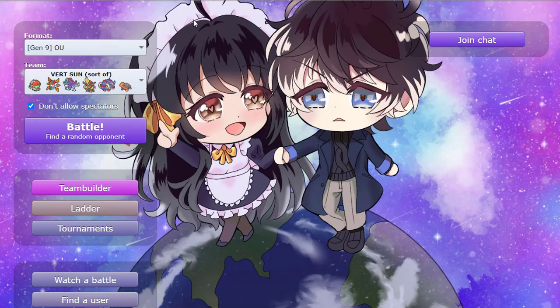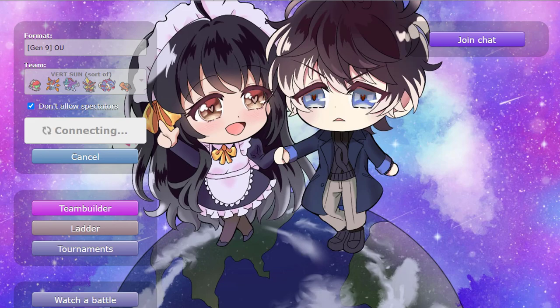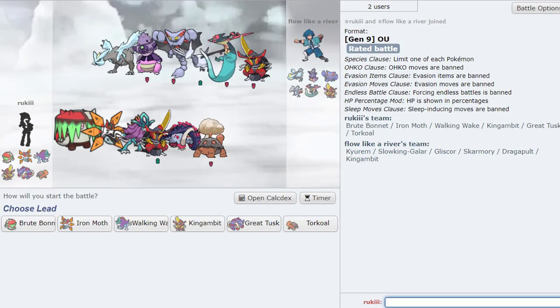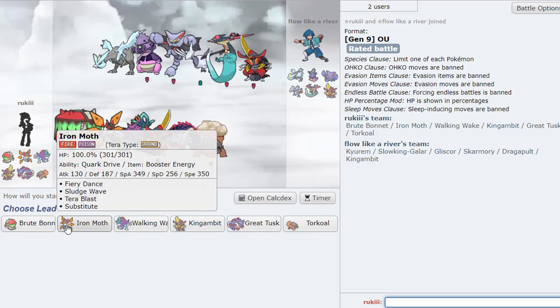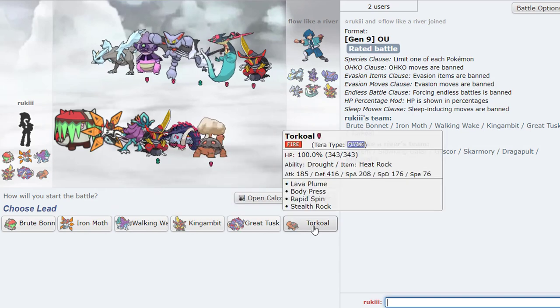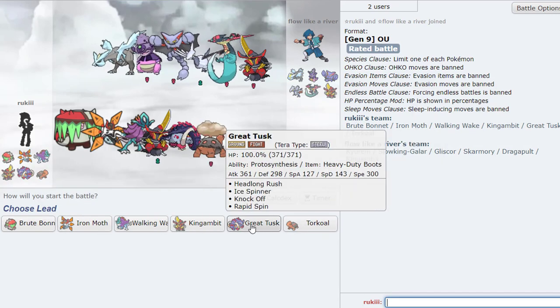We're up against — cool username, 'Flow Like a River.' He has a very bulky team with the Kyurem-Glowking core, Gliscor and Skarmory — the fat mons. I feel like Sun can go crazy, we just have to be really careful about the Glowking. Let's just lead off with... his Torkoal is really good. I don't know, it's a little tempting to lead Gambit, but it's also tempting to just lead Wake.